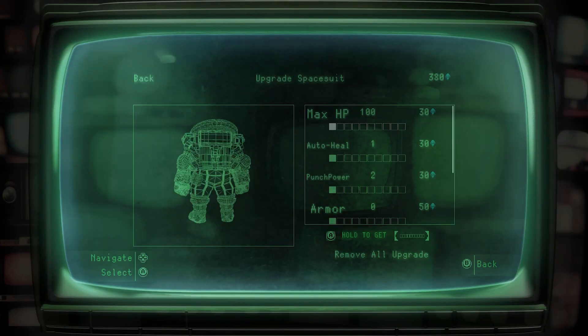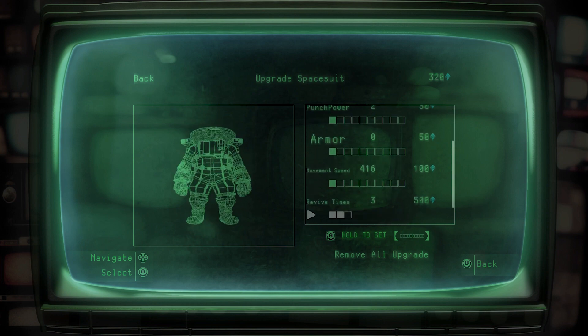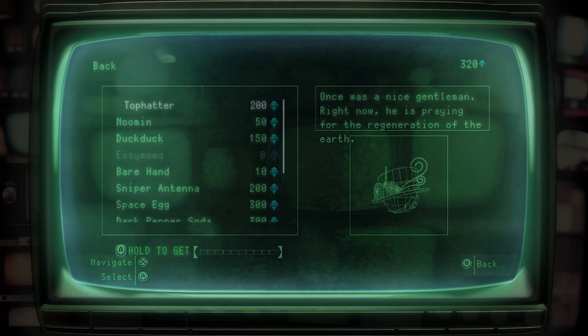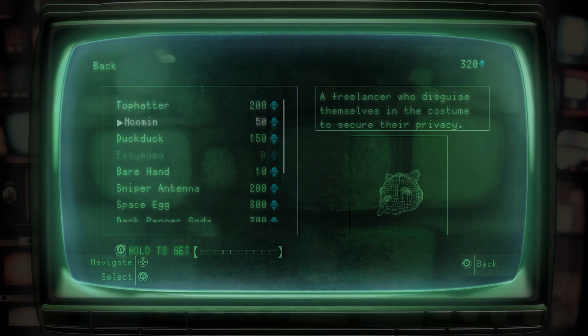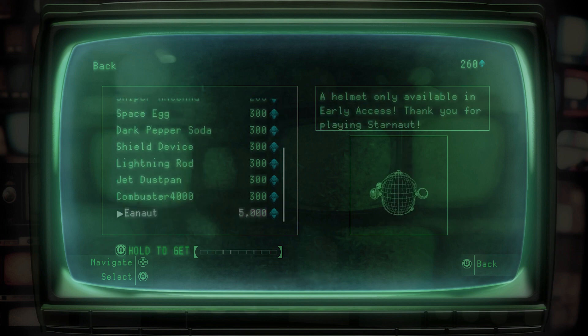Jump pads and nitro boosts help you navigate quickly, and hot springs can be used to replenish your health. A compass at the top of the screen helps you find the rocket and any points of interest. When you die, you can buy a respawn with collected credits or start again. Enemies can drop health and magnets to pick up all coins. The game is split into levels, and launching all 10 rockets clears a level and unlocks a new one.